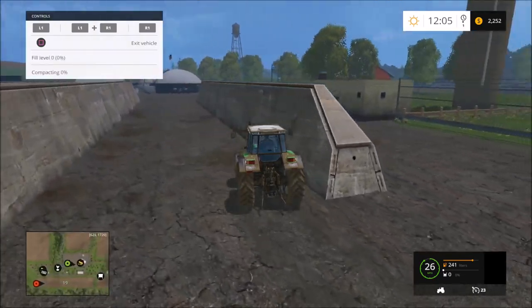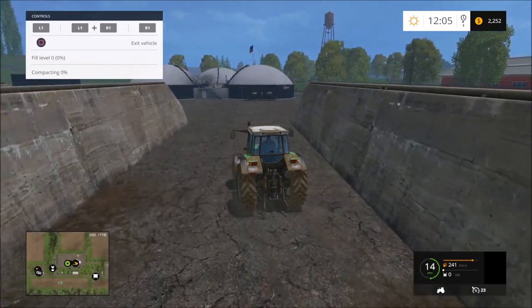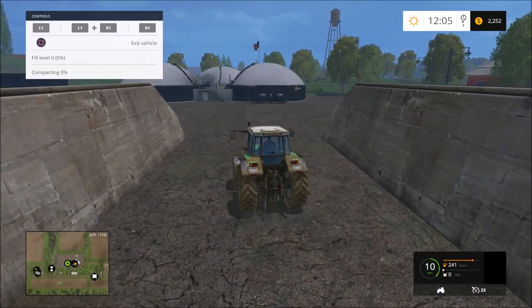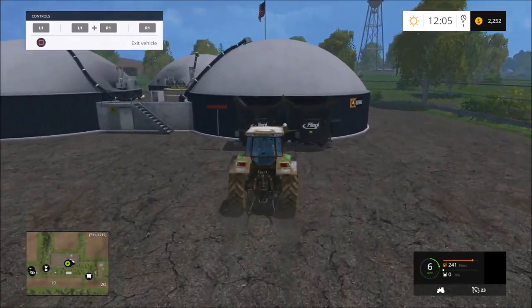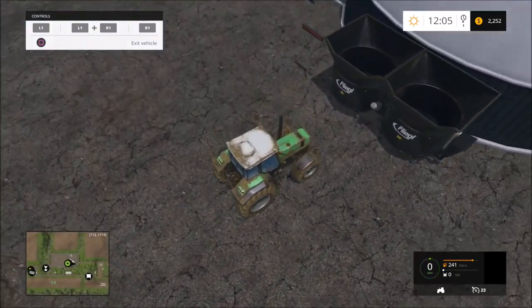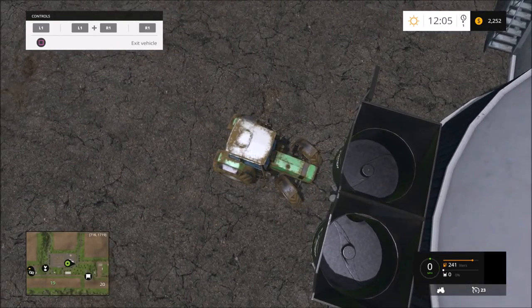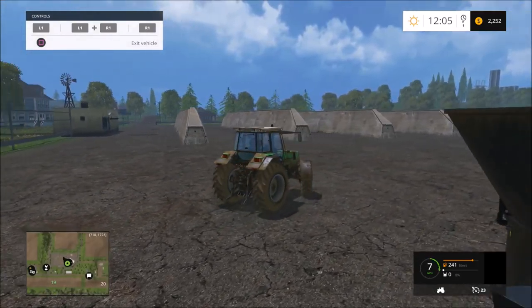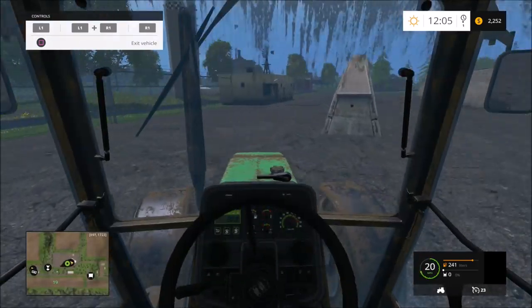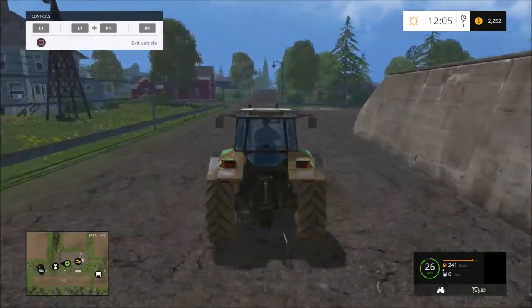You make silage in these silage pits right here. You can see on the left hand side - fill level and compact - when it gets to 10% that's when you're able to put tarp over and make silage. This is where we're going to be loading the silage into these biomass things, and that's where we're going to make our money. You make some amount of money doing this.